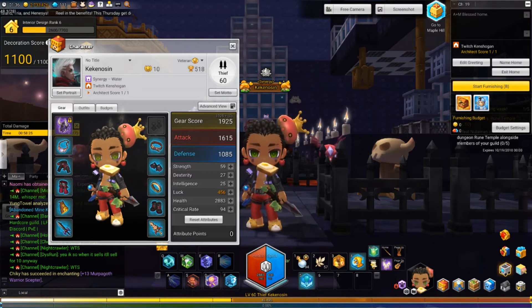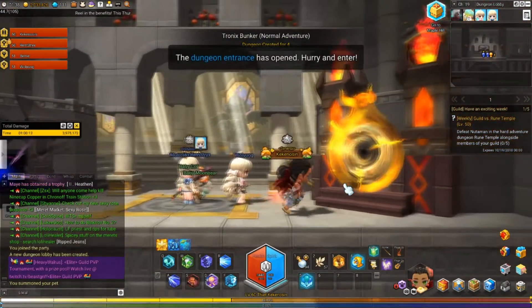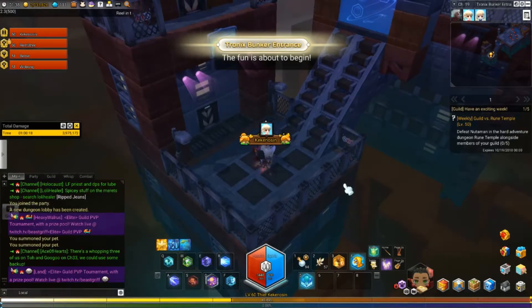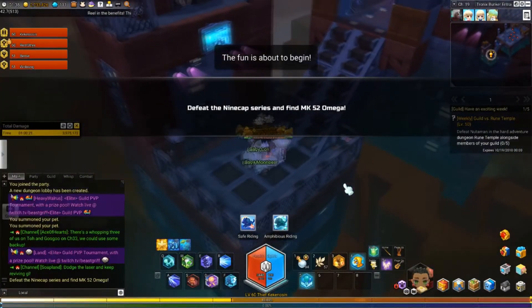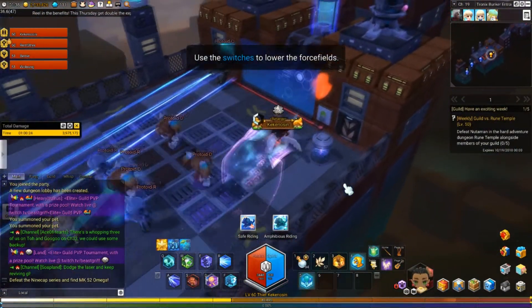Now I'll show you why Tronix Bunker is the more efficient and faster dungeon to run. I know you want those Catwing wings, but ultimately they won't be that important later on. In Tronix, you pretty much just run through and can skip all the mobs — you only have to fight the mini boss and the main boss.